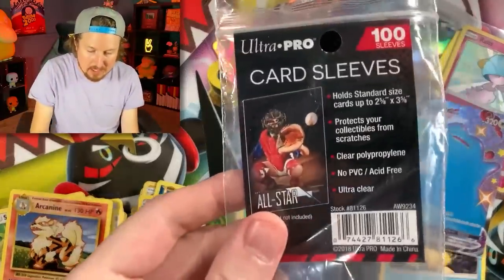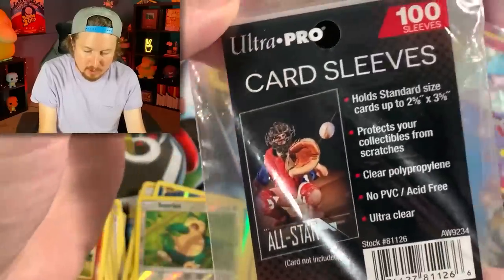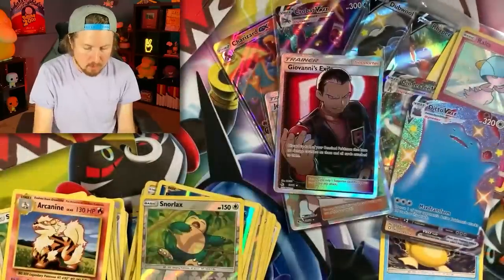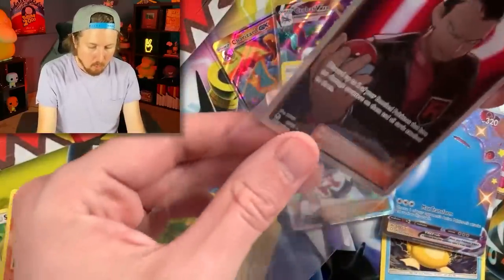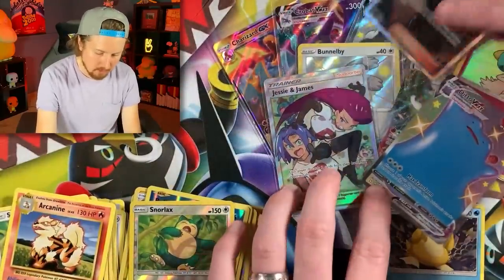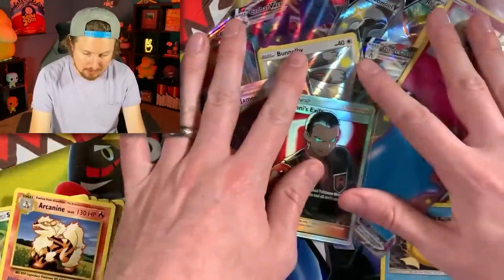A lot of people asked in previous videos what sleeves I'm using — that's by Ultra Pro; should be relatively cheap. Look at all these pulls! Going into the next pack, we got Darkness Ablaze. Let's see another Charizard. Luckily, we at least pulled one Charizard, so it is absolutely a win. We got Rookidee — it'd be rude to tell a bird to just sit there. Fly away, bird! Pan Sage, Energy, Polteageist, Bounsweet, and a Muk — like a big booger. Code card right there.